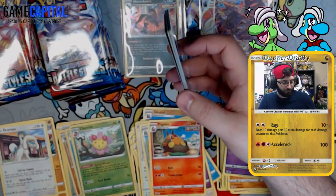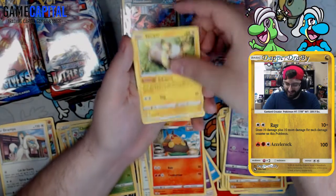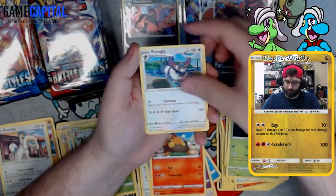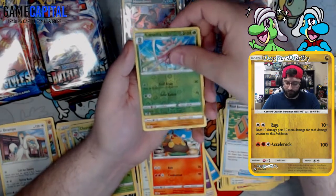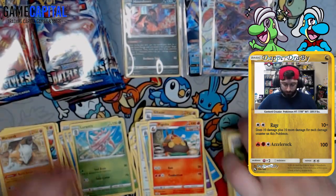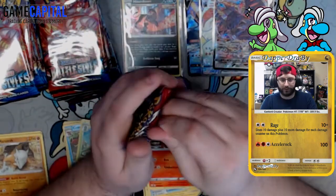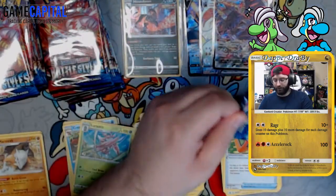Pack eight: Yamper, Ball Search, Glameow, Corphish, Scatterbug, Cubbone, Durant, Purugly, Tool Jammer, Lurantis, and a rare Marowak. I've gotten quite a few reverse rares so far — only halfway through the top stack and already too many commons piling up.